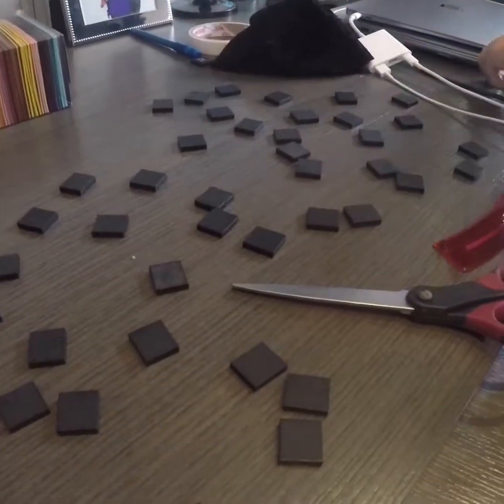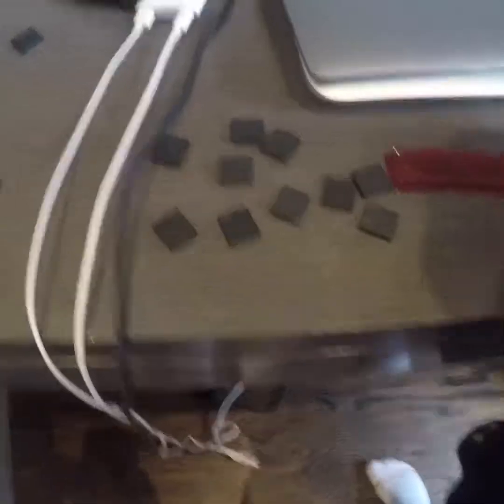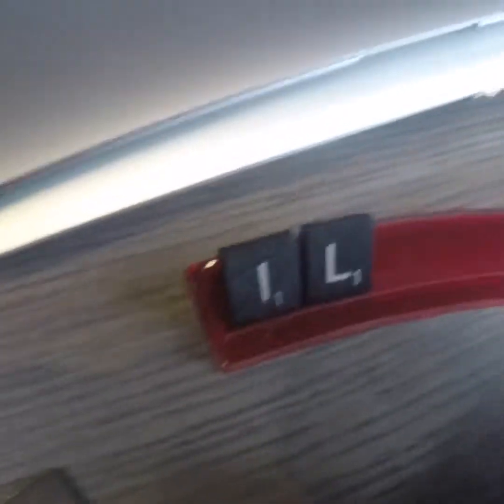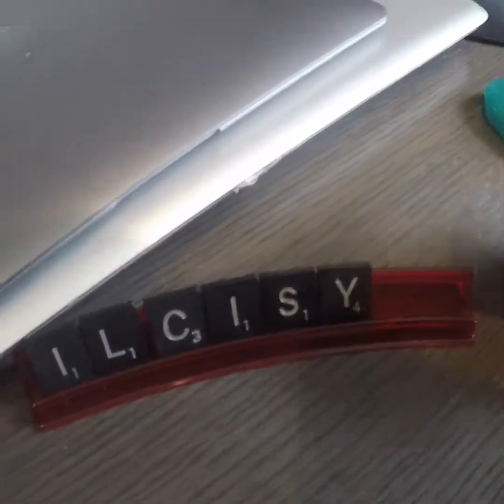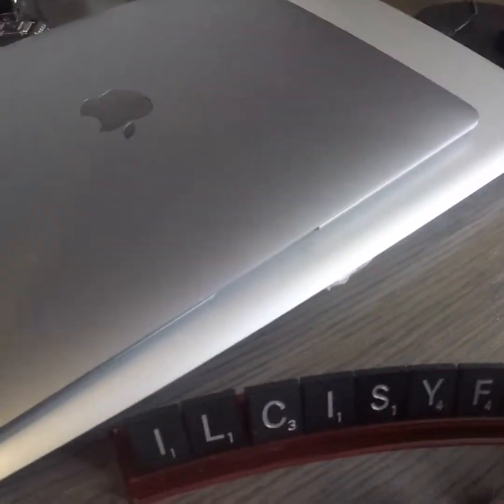Okay, so 1, 2, 3, 4, 5, 6, 7, 8, 9, 10. Okay, so I got my thingy. I'm going to see what my 10 letters are: I, L, C, I, S, Y, F, I. Let's just put them out — T and X. I have bad letters.